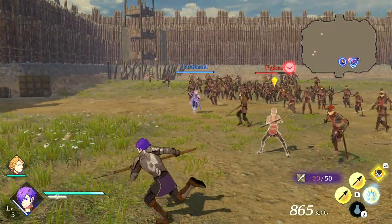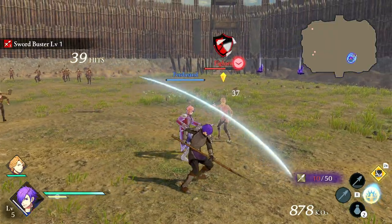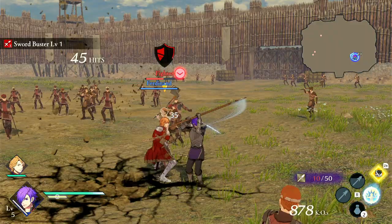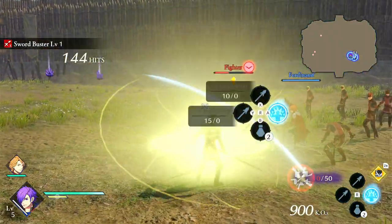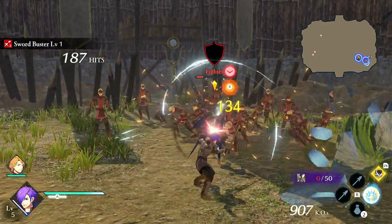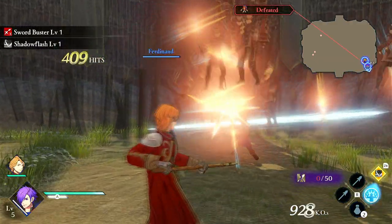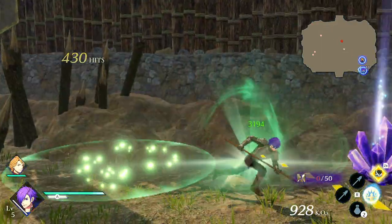Next we have Earth Splitter. There's the plunging motion — a pretty good downward plunging attack. All the axe attacks kind of look the same to me even though it's different weapons; it all seems to be a similar type of thing.